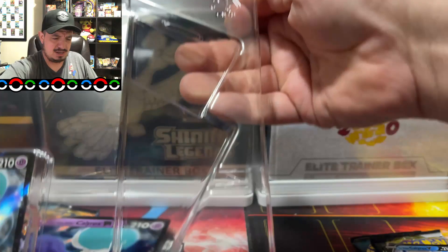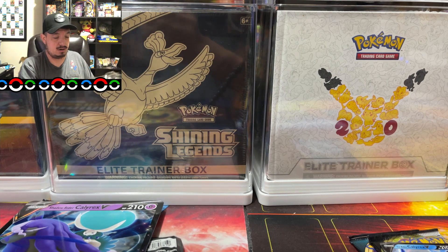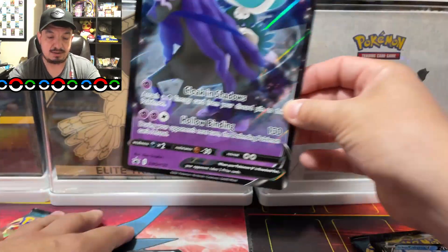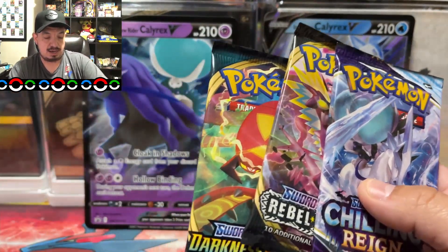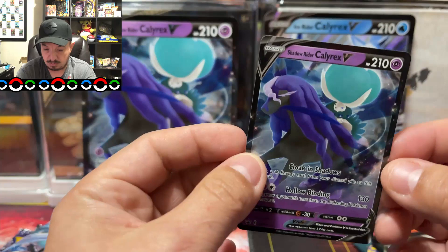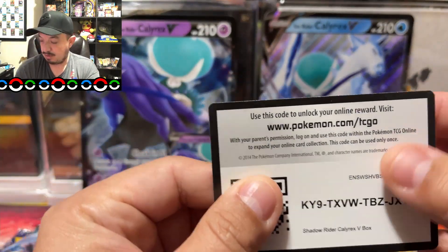I don't know if you guys know this, but I haven't posted any videos or streamed here on YouTube for about two to three weeks. Here is the jumbo card for the Shadow Rider Calyrex, and we're going to put the other one here. We have Rebel Clash, Chilling Reign, Darkness Ablaze — we'll do Darkness Ablaze at the end. Here is the promo card for Shadow Rider Calyrex V, and here is the TCG code card for that promo.